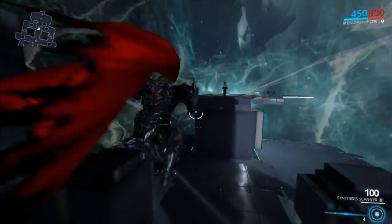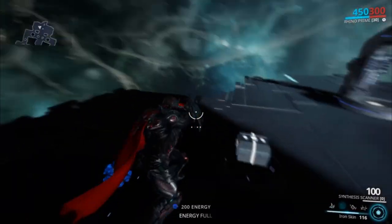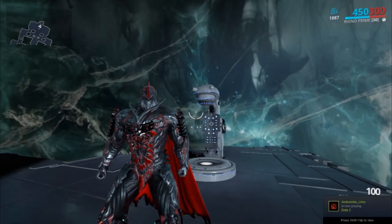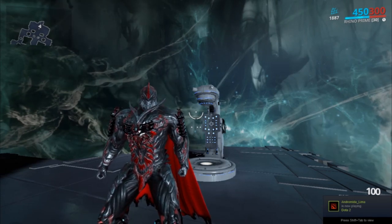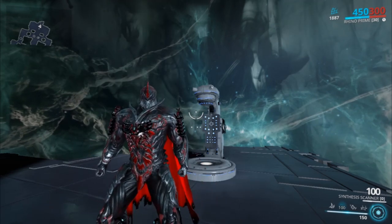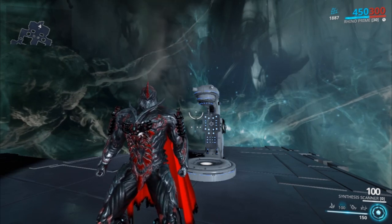Number two is known as Iron Skin. As you can see in the top right, it tells you how much hit points your Iron Skin has. This is the only defensive ability Rhino has to protect himself — very useful. You're immune to everything: status procs, direct damage, ragdoll effects — anything — so long as you have this up.